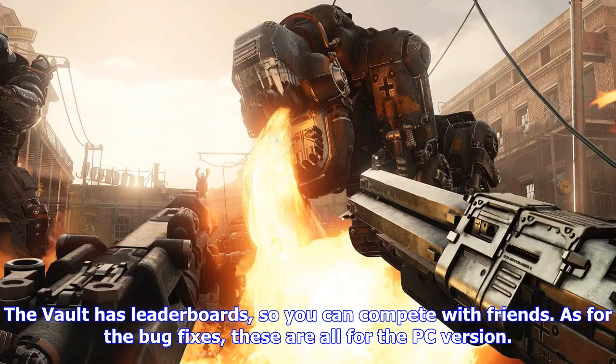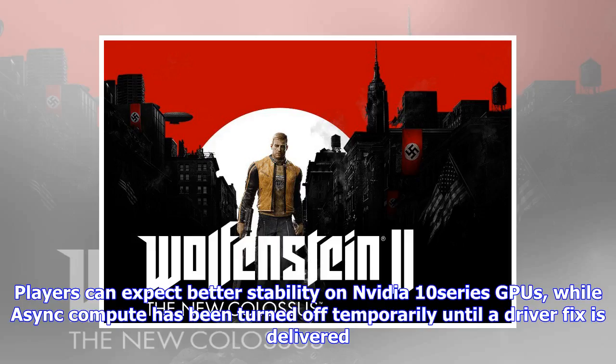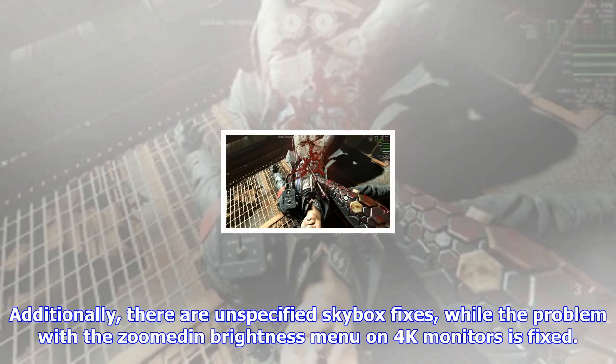As for the bug fixes, these are all for the PC version. Players can expect better stability on Nvidia 10 series GPUs, while Async Compute has been turned off temporarily until a driver fix is delivered. Additionally, there are unspecified skybox fixes, while the problem with the zoomed-in brightness menu on 4K monitors is fixed. You can see the full patch notes below, as written by Bethesda and published on their website.